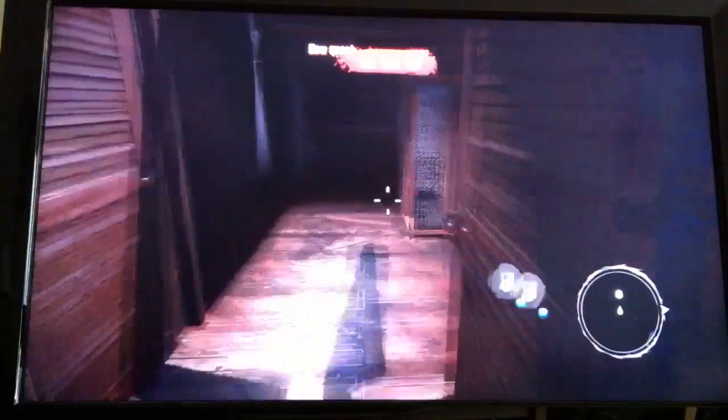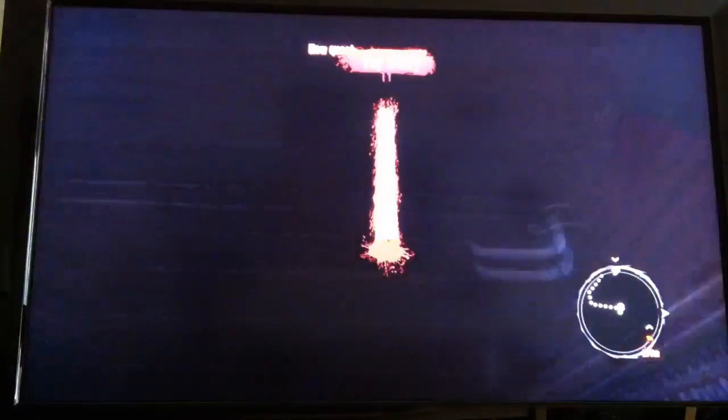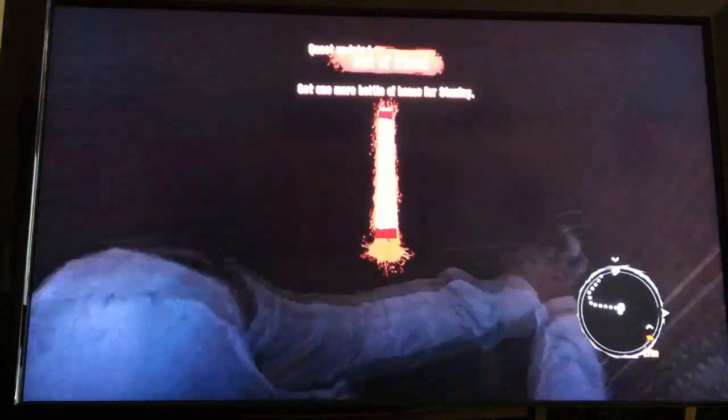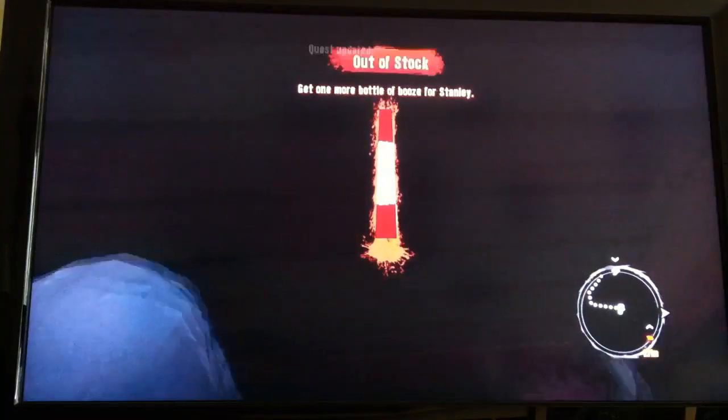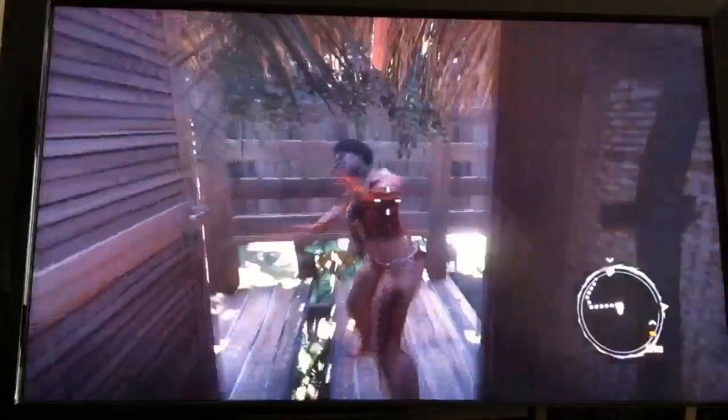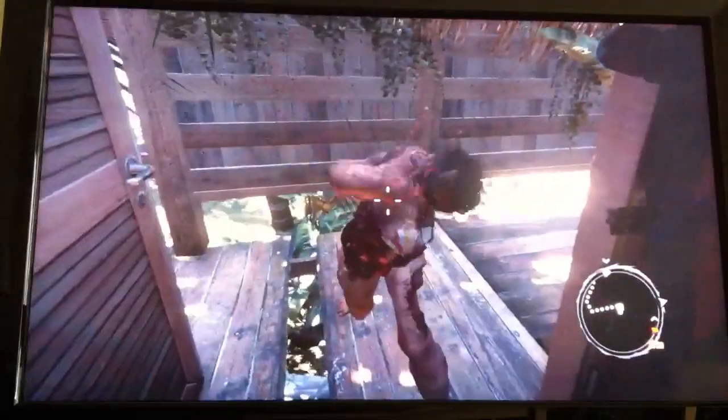I walked in here just fine, and this is my only exit, so I have to do this little mini-game thing here — try to knock the door open. Look, a zombie pushing against the door — the invisible door.